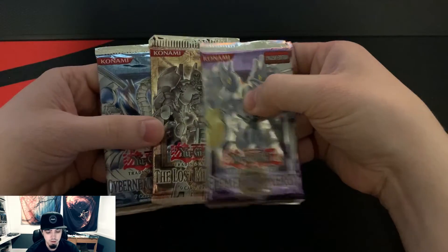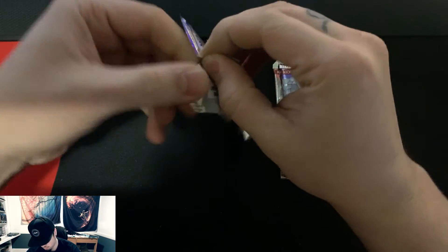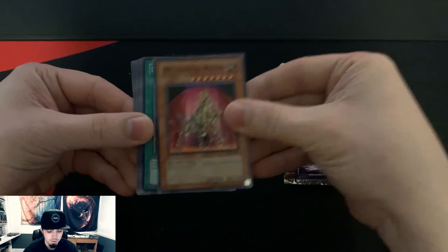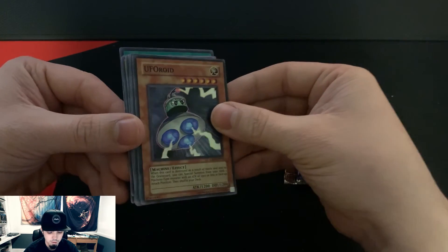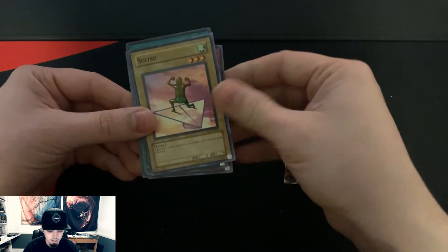Alright, three old-school packs, we'll start it off with Cybernetic Revolution. This old stuff I've opened doesn't really have a smell to it like you'd usually get. We've got a Mechanical Hound, Croaking Doitsu, Fusion Recovery — nice — and a super UFO Roid, awesome. Also a Spy, Steam Gyroid, Spiritual Art, and a Doitsu. Sweet, we at least got a foil out of this one.